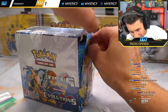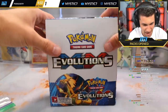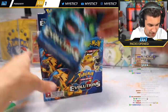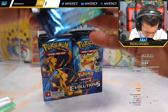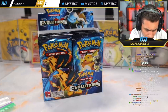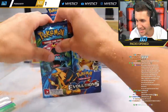Look at the freaking packs, man. Crispy, crispy, crispy. Happy 4th of July! Right back at you and everyone else in chat, happy 4th. XY Evolutions — what a great freaking box, great set. I'm so excited to open this. Let's just look at the packs real quickly. Looks chill to me. Let's get it! XY Evolutions, oh boy, it's time.